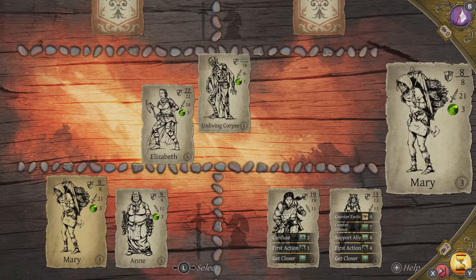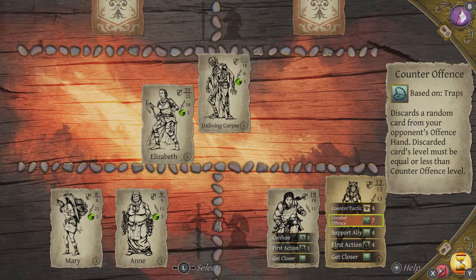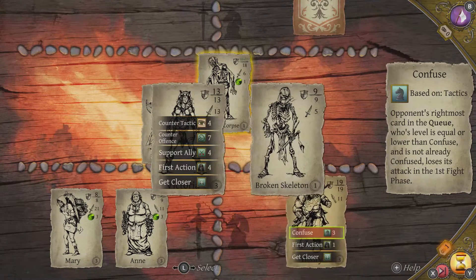I want to be very careful — I don't want to commit anybody who I fear could get to pretty much zero health, because then there's a good chance of dying. Mary with a 21 attack could be very useful out there, but I worry about her 8 defence leaving her a bit vulnerable. We could consider using Victoria here — Counter Tactic: discard a random card from your opponent's tactics hand. Or Counter Offensive would get rid of a random card from their offensive hand. If we can get rid of a card from the offensive hand, it limits the damage they can do. Let's try Counter Offensive — yes, we took that out. Good.